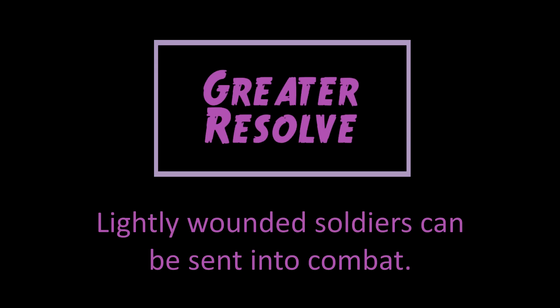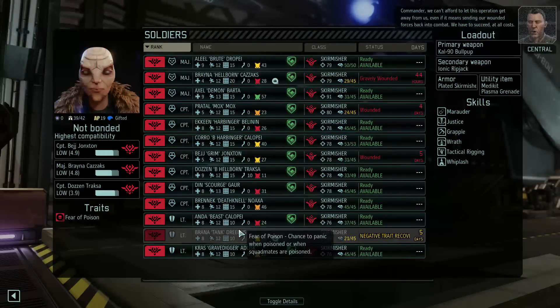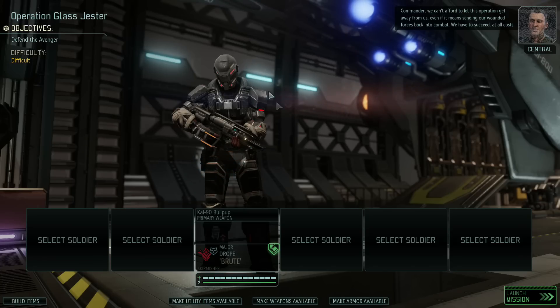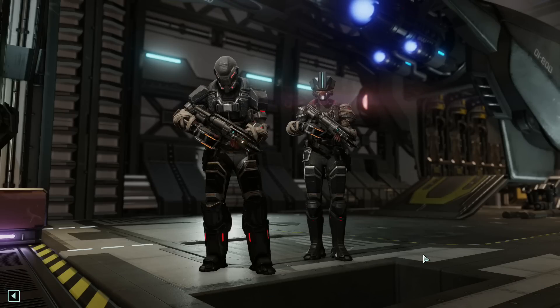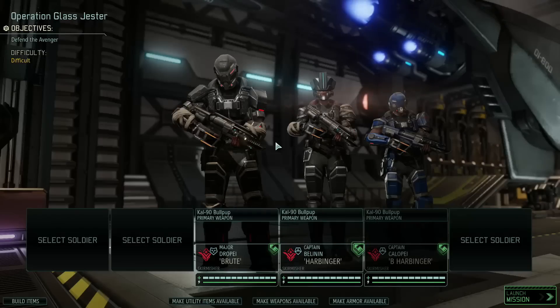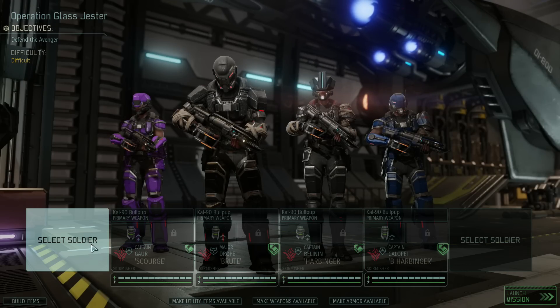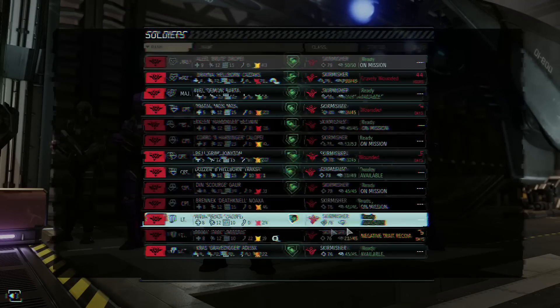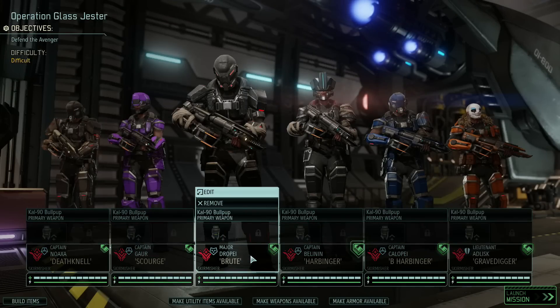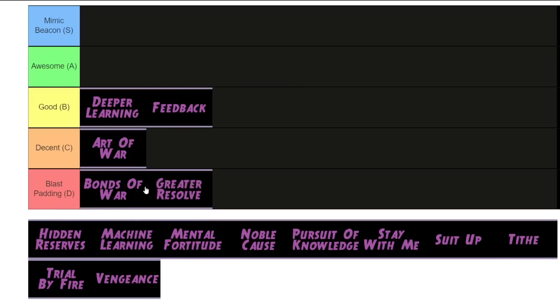Greater Resolve lets you send lightly wounded units into combat. If they're wounded, the unit no doubt already has low will due to the injury, and once you send them into combat that will loss drops even further — they're probably going to pick up a negative trait after the mission. And the one time you might actually need this order, the base defense mission, you can already send wounded soldiers into combat on that mission anyway. So this is really pointless — this may actually be the worst resistance order in the game. Blast Padding, most definitely.